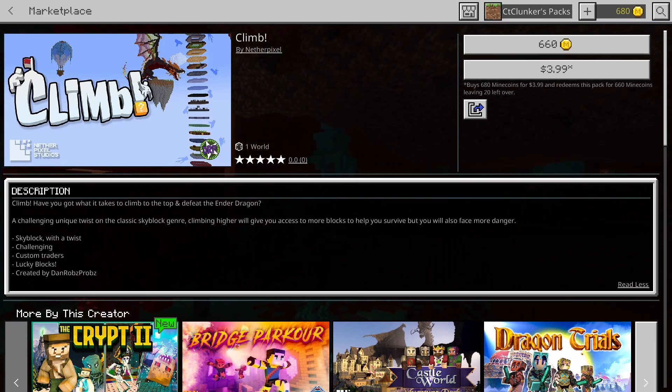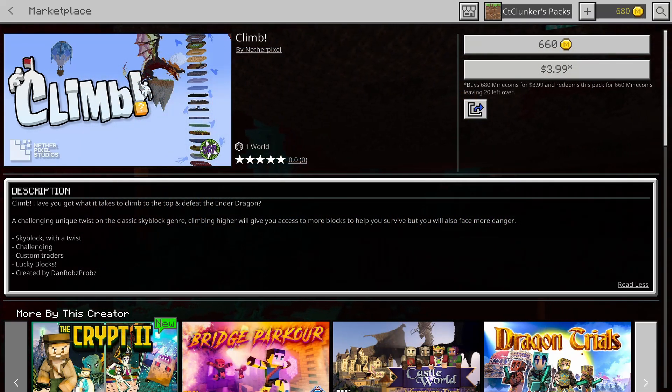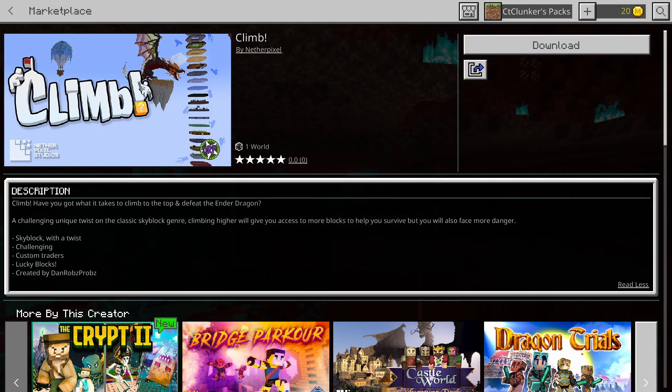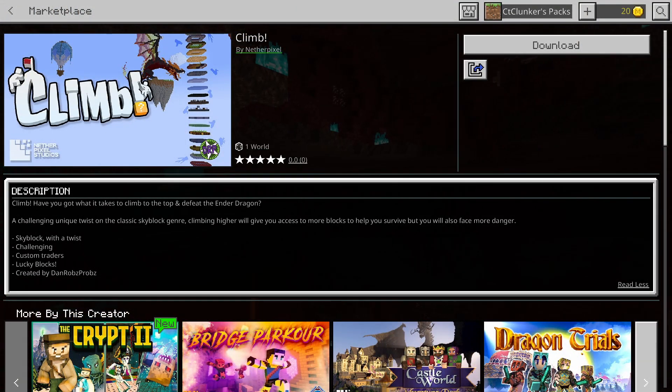Here we are on episode one of Climb, by DanRobs, Frogs and Other Pixels' brand new map that just came out literally less than an hour ago. I actually did a series on the first iteration of this map — it was amazing but a lot less developed. This new version is on the marketplace for only 660 Minecoins, which ain't bad at all. Created by DanRobs, published by Nether Pixel Studios.